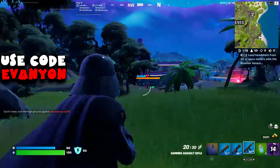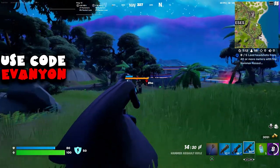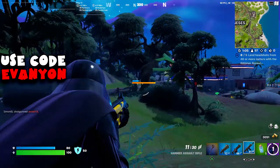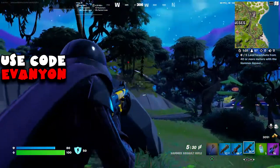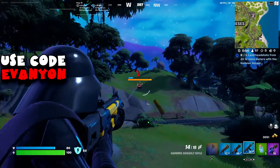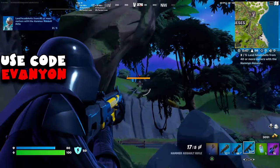Another alternative is Darth Vader and Stormtroopers — you can land where they drop in, grab the Star Wars weapon which should count as an assault rifle, and do 1000 damage. There are multiple Stormtroopers plus Darth Vader so you should get 1000 damage there easily.